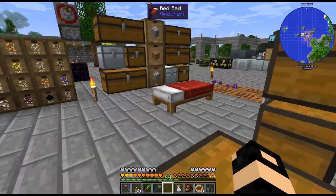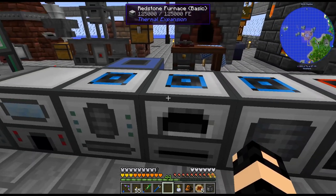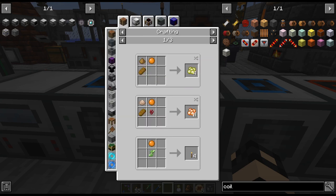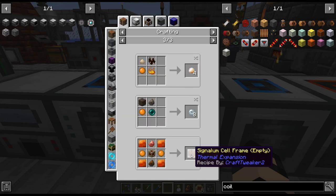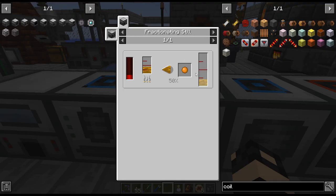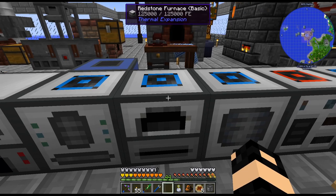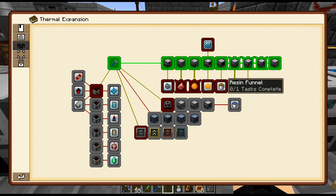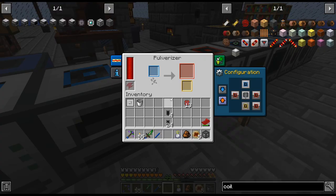There's all the machines that we need. I saw a recipe that uses the Fluid Transposer - Signalum frame cells, and we needed that for Signalum, which we needed for machine structures. I believe that's Advanced Rocketry. So we are going to need that. We're going to need Cinnabar for something, we're going to need Resin and Rich Slag. So I'm sure we will come back to this sooner than later.